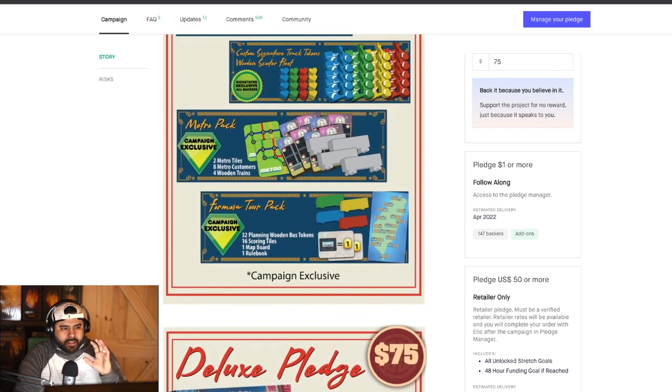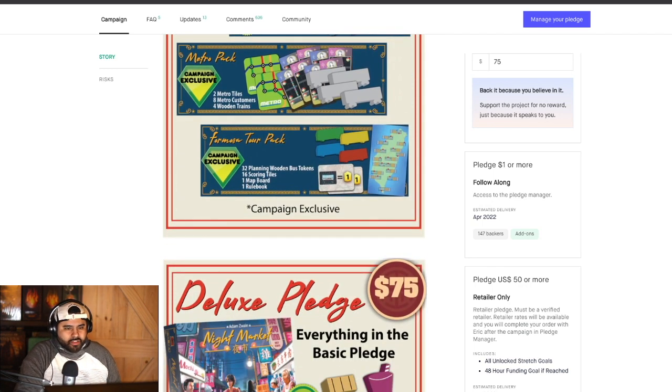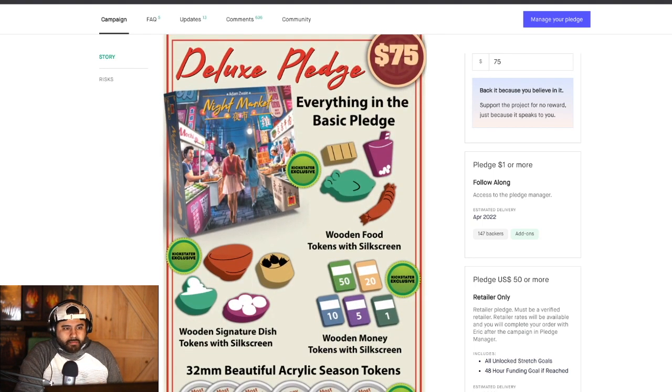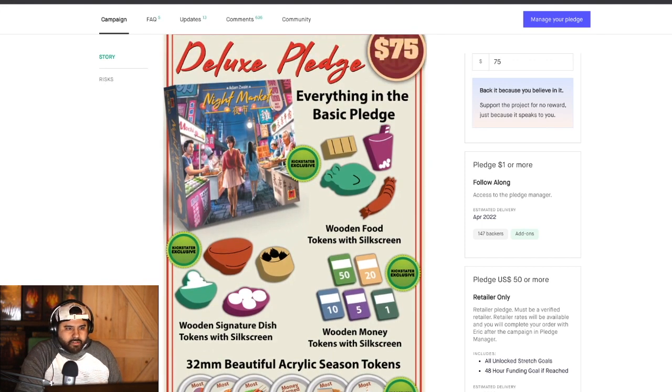You'll also get the two mini expansions — I call them mini expansions — the Metro Pack and the Formosa Tour Pack. I watched some of the playthroughs of those and they're pretty cool additions to what the base game originally already had.